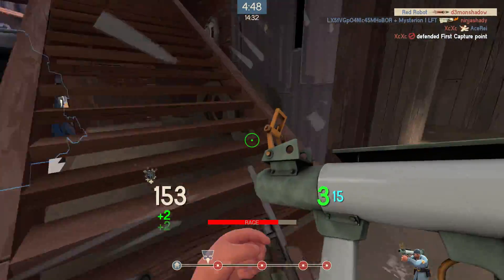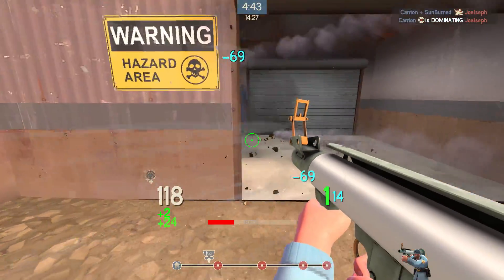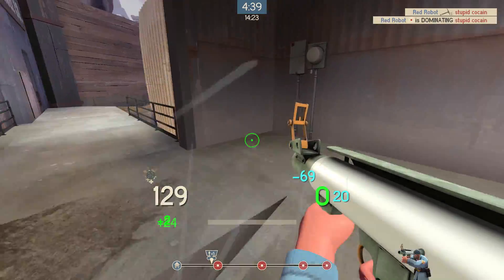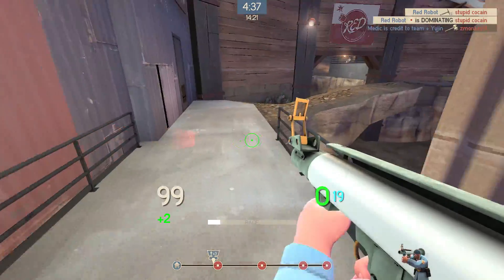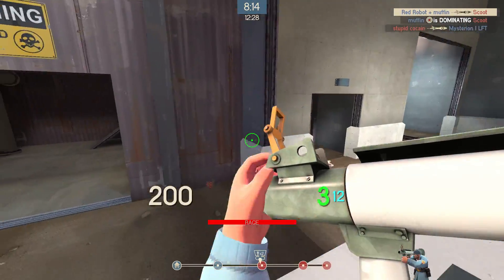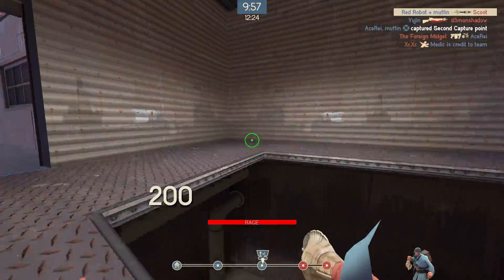Spies aren't interesting. I reckon the Equalizer really needs a balance change. At least make it so that at its best it does a decent amount of damage. At 200 health plus, it'll do 33 damage, which is absolutely trash — that's less than the bat with an attack interval of 0.8 seconds. But at 1 health, you'll do 107 damage, which is pretty good.